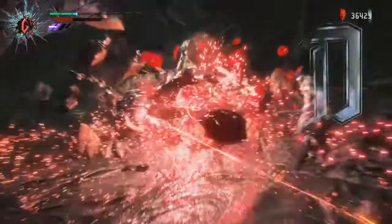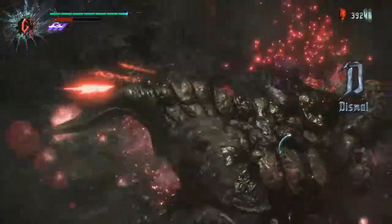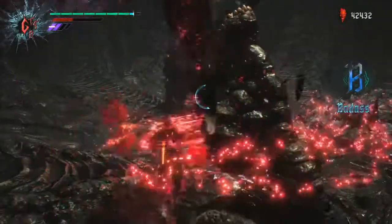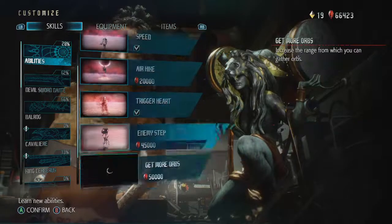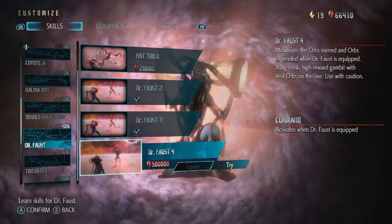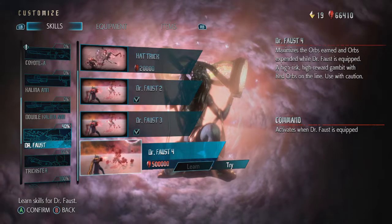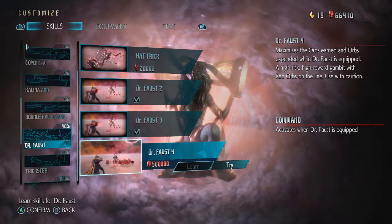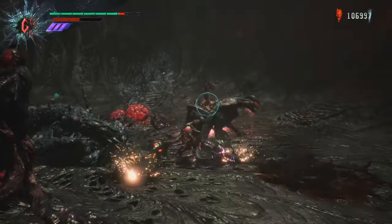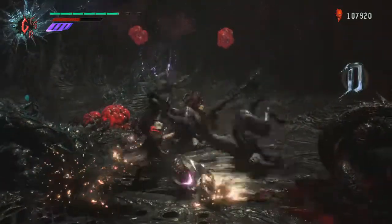There are a few extra techniques to get you even more orbs. First, make sure you're invested in the skill which lets you attract orbs from greater distances. Second, level up Dr. Faust and you'll earn even more orbs — you can go all the way up to level 4. If you want a bit more range, use Devil Trigger when you throw Dr. Faust.